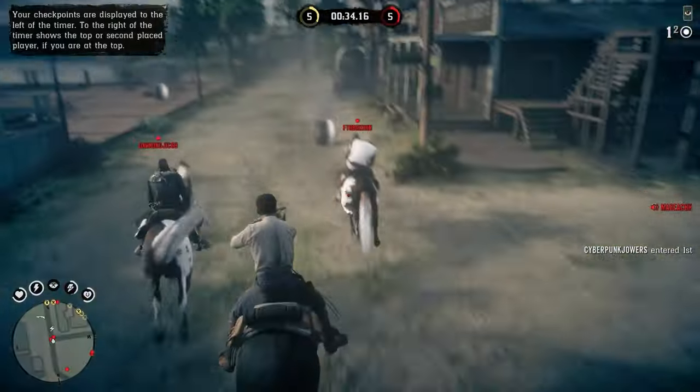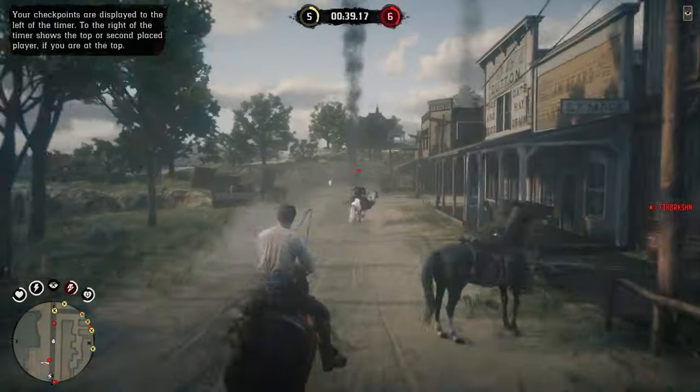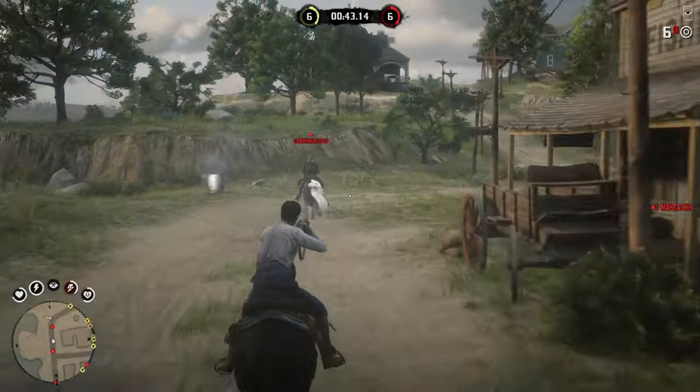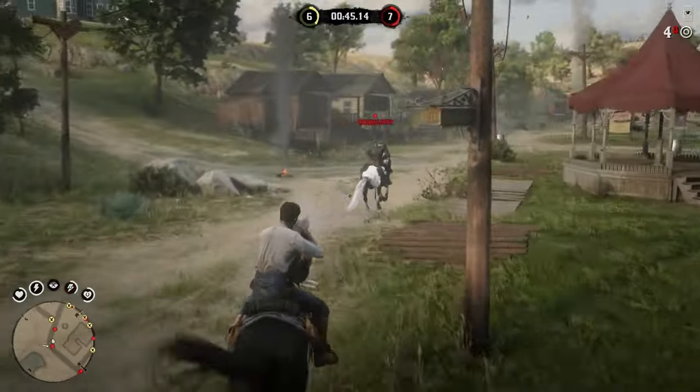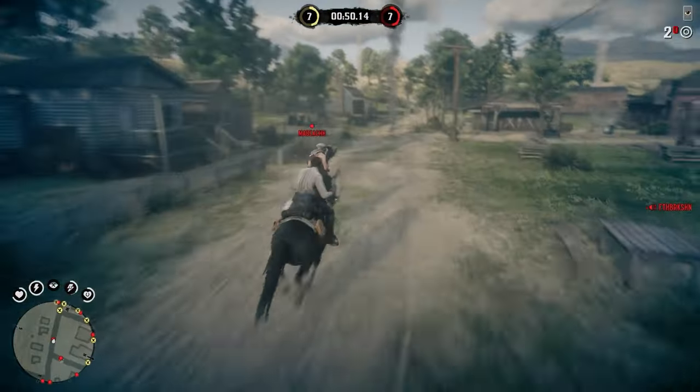Tip 15: During horse races, PvP is actually enabled, so you're going to want to be aware that the other players can take you out. But you should also use this to your advantage and take out the other players. And make sure to aim for their horses rather than the player — it's a much bigger target.